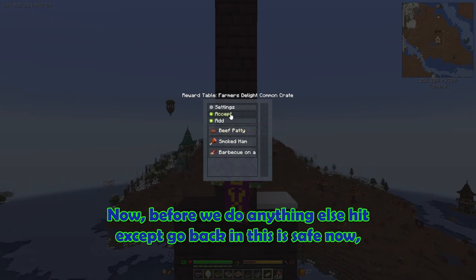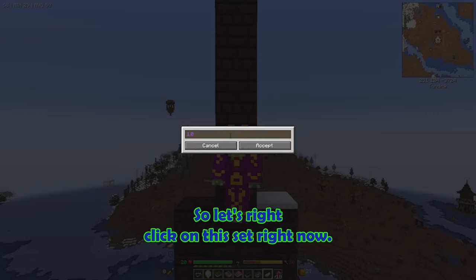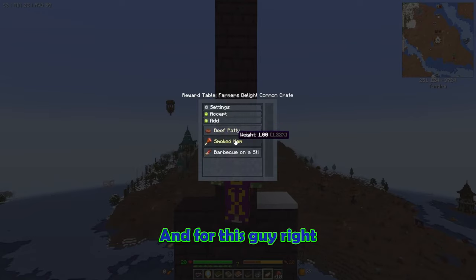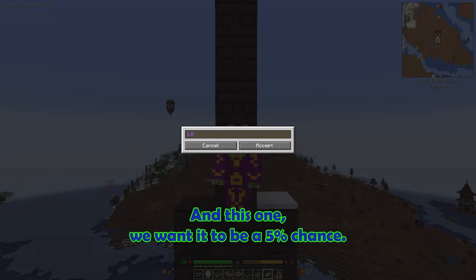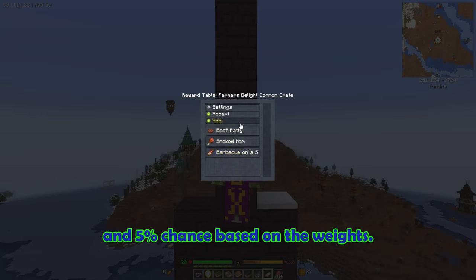Before we do anything else, hit accept and go back in. This is safe now — those three items are going to be there. Let's right-click on this and set weight. This is out of 100, so let's say we want this to be an 80% chance they're going to get that, this one a 15% chance, and this one a 5% chance. Now you see 80%, 15%, and 5% chance based on the weights.